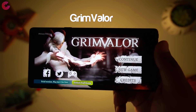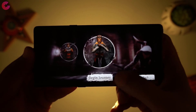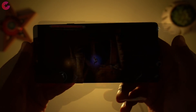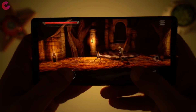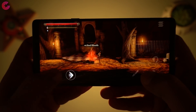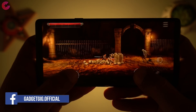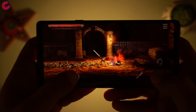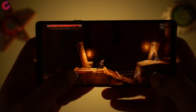Next in our list is Grim Valor. Grim Valor is an RPG adventure where your task is to discover the fate of lost kings by completing quests. You are cast into darkness, surrounded and outnumbered, but you must grab your sword and fight your way through a land that doesn't welcome you. It's a side-scrolling game where you have movement controls on the left side and attack and jump controls on the right side. This game is a challenging hack and slash with fast-paced combat in a dark world.